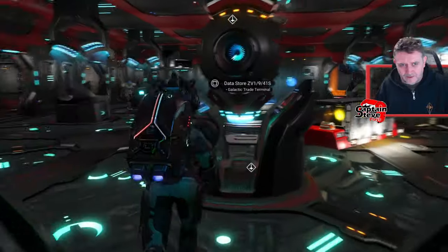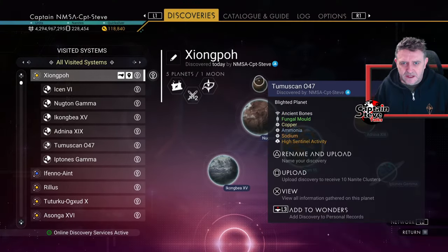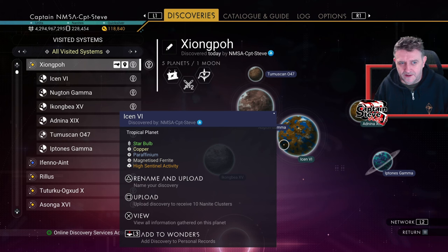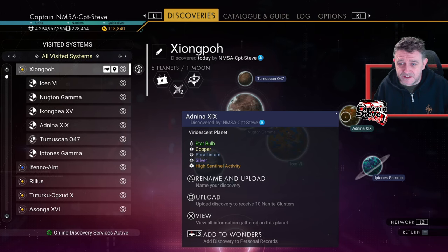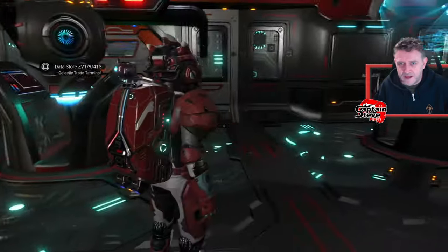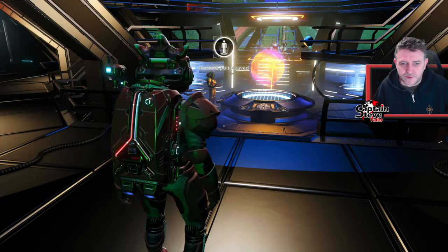Okay, I've arrived in the new system. I'm just going to hit a system scan to see if there's anything nice here. Fungal world, solarium, copper, shell stream — oh, star bulb and it's a tropical planet, that could be alright. We've got viridescent as well and a frost crystal. So we've got two lush planets in this system — we could try either of them.